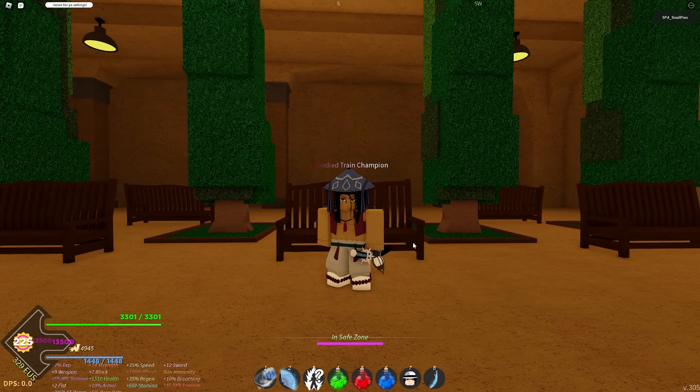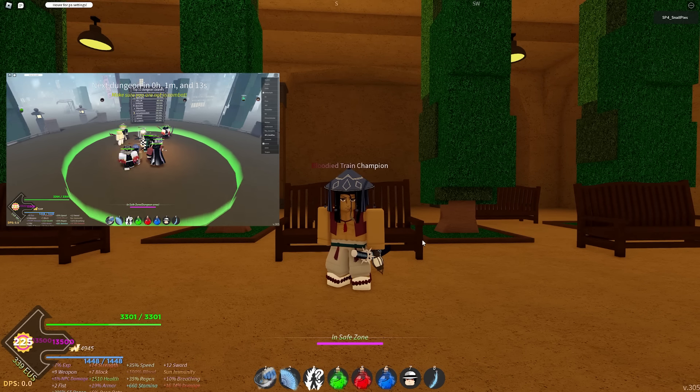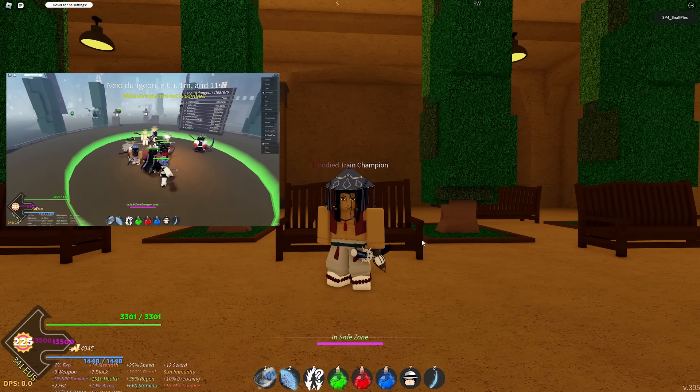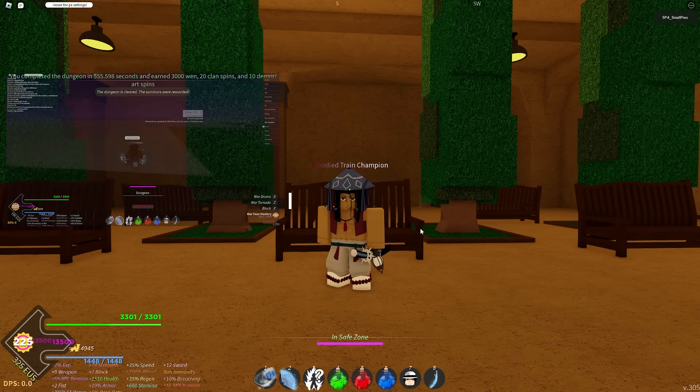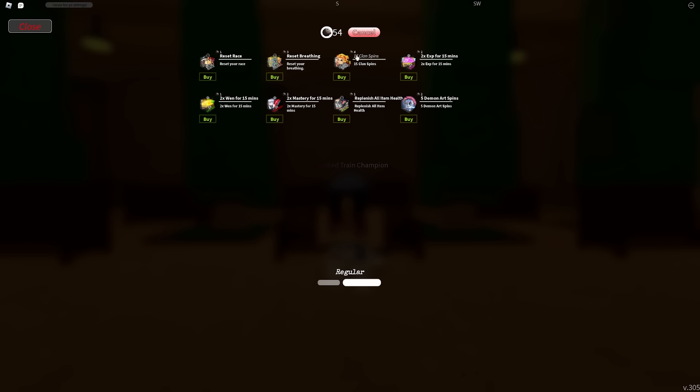If you do not have a good clan, I highly recommend you grind the dungeon in Wap City before you start doing Hellmode. Completing this dungeon will give you 30 clan spins and you can do it every 2 hours. If you have a lot of sun ore, you can also turn those in for 15 clan spins every 4 ore.